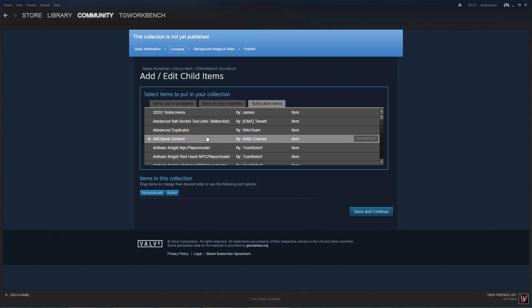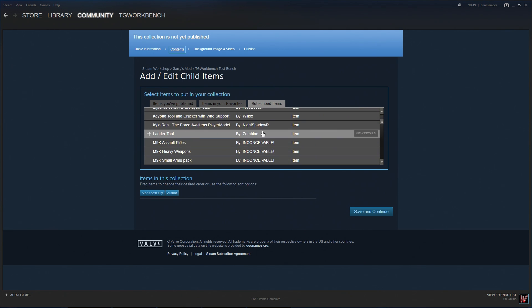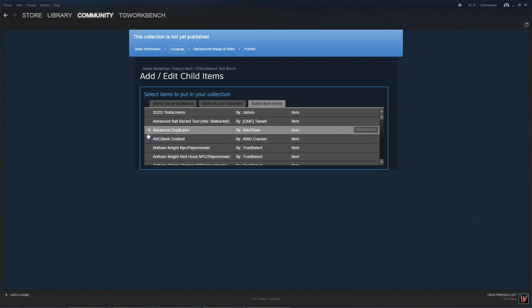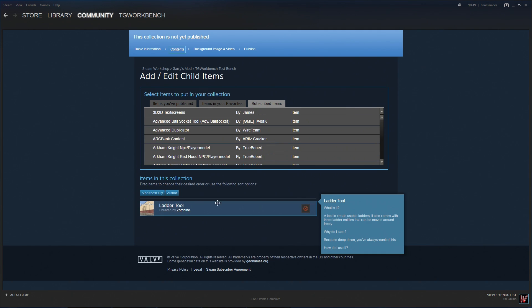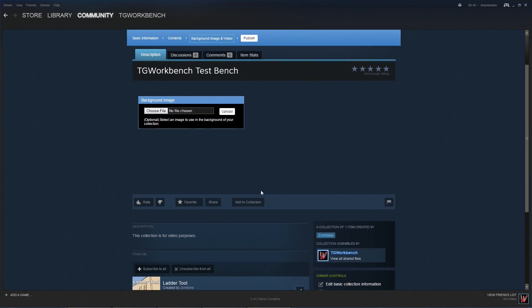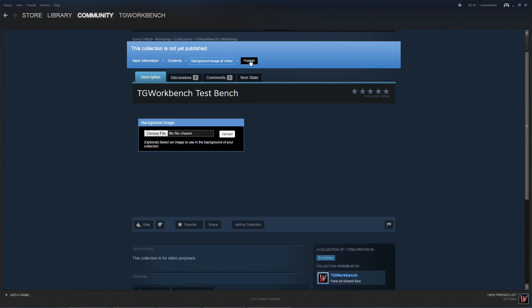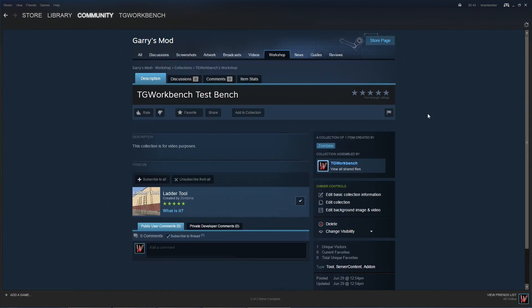Now that we're here, go over to Subscribed Items and add the items you want on your server. For this video just select Ladder Tool. Make sure all your add-ons are listed, then press Save and Continue. On the next screen you don't have to do anything — just scroll up and press Publish.